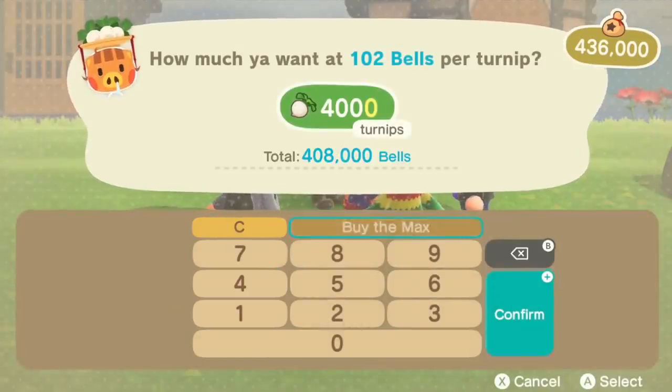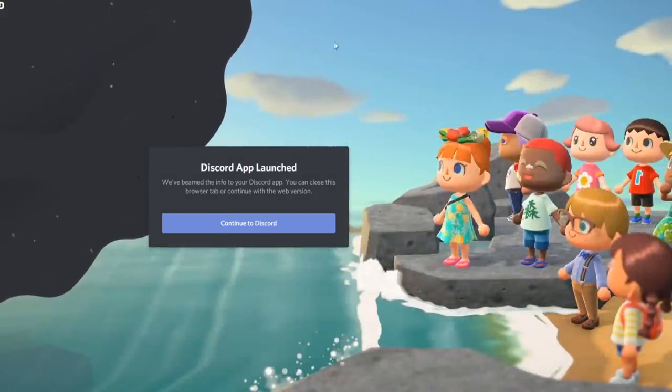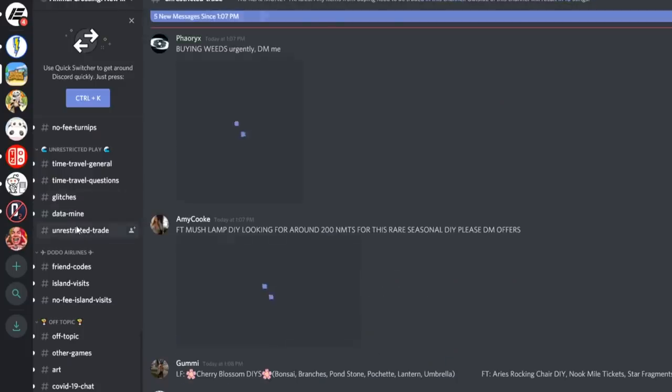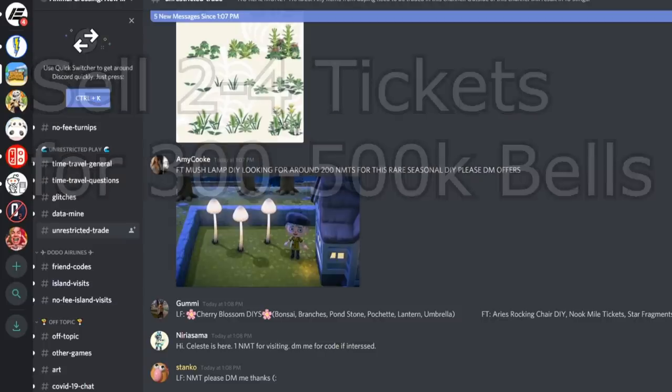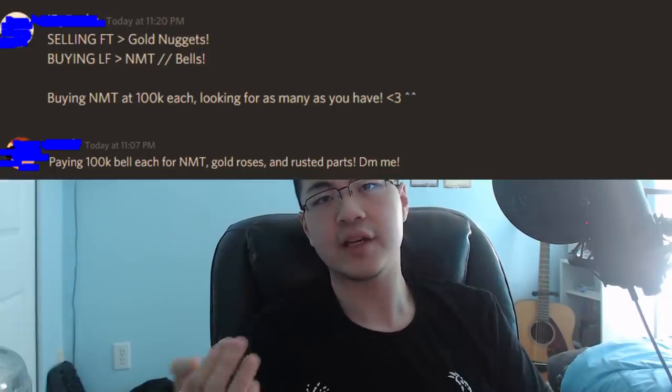How do you get your first 300,000 to 500,000 bells to buy turnips? The answer: Nook Miles Tickets. Join the Animal Crossing New Horizons Discord — link in the description — and go to the unrestricted trade section. Trade 2 to 4 Nook Miles Tickets for that amount of money. Just by scrolling for about 10 minutes, I found people buying all Nook Miles Tickets for 100,000 each. I made a post selling three tickets for 500,000, and within five minutes I got a reply — enough to buy my first inventory of turnips in roughly 10 to 15 minutes.